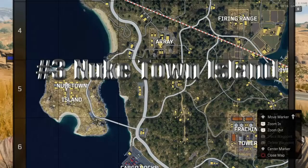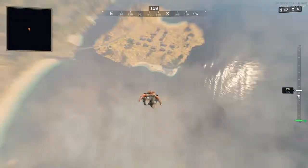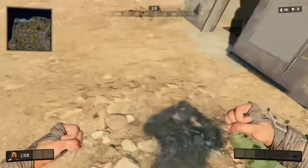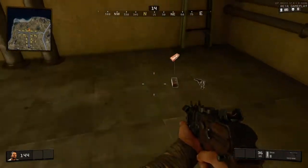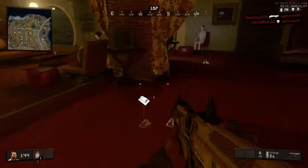Coming in at the number 3 spot, we have Nuketown Island. Who doesn't love Nuketown? Now if you decide to land at Nuketown, there are a few things you need to know. First of all, there's going to be a lot of enemies on top, but you want to head to the bottom first. There are absolutely amazing items you can get down in the bunker — major weapons, a lot of aid, and some pretty cool armor as well.